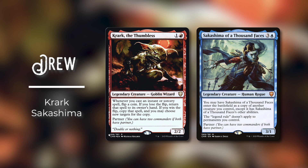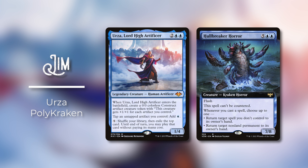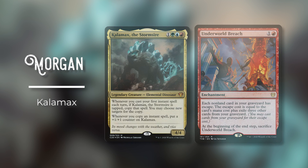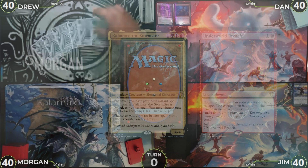We are back, this time with a new game summary featuring some of our patrons. First up, we've got Drew, known as Beyond the Machina — you might recognize their art on the bar when we cut to face-cams. Drew is playing Krark and Sakashima, and they mulligan to 6. Next, Dan is playing Tymna/Kraum and mulligans to 5. Jim's playing Urza Polykraken — the same list from the earlier MLC games. Finally, Spleenface, otherwise known as Morgan, is playing Kalimax. If you want to check out the lists or Drew's art or proxies, links are in the show notes.